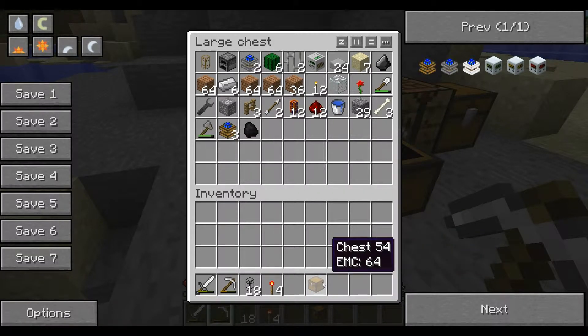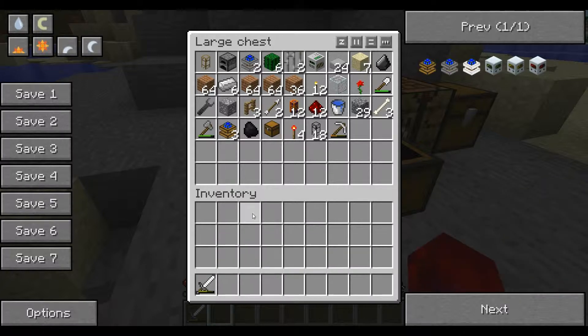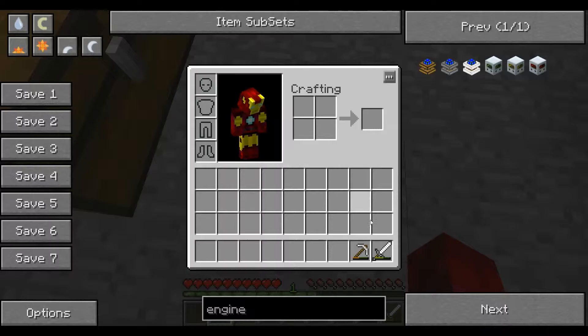So I'm going to get rid of everything but an iron pick. I just got rid of my iron pick. I'm going to keep my iron — well, I don't want to keep my iron sword.